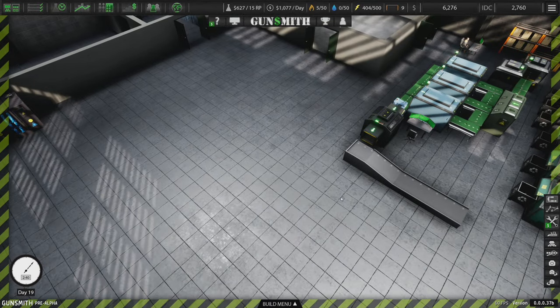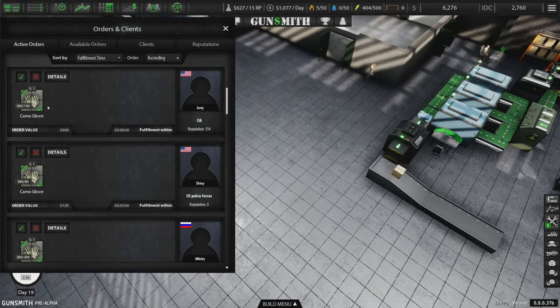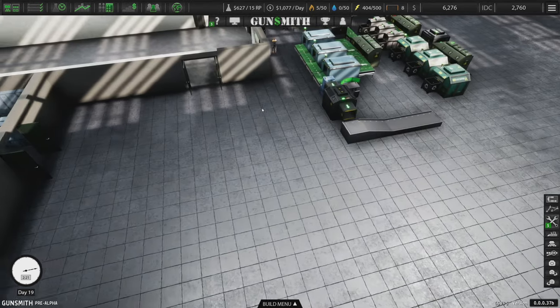Now that we have the other stuff researched, we should start seeing orders come in for the other stuff — and indeed we do. Here's an order for combat trousers with a pretty quick turnover rate. Look at the money we get for it. We have tons of gloves already and we're kicking them out very fast, but the trousers are the thing we have to focus on.